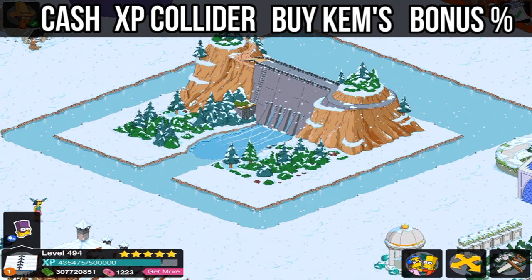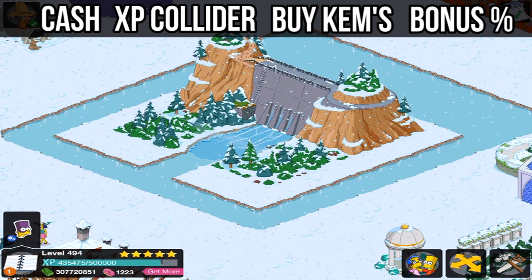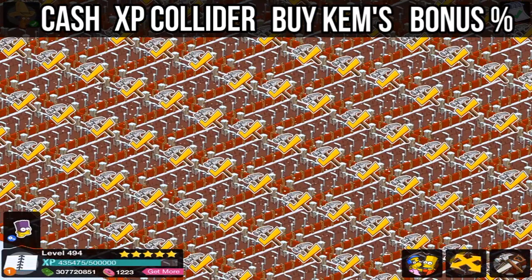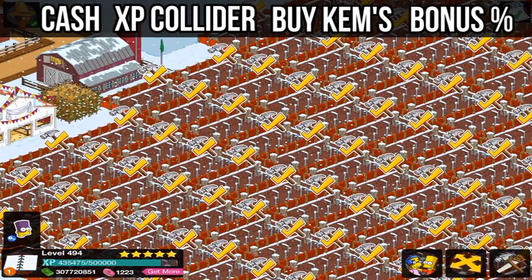Like I said, that is a very, very slow process. The biggest thing is to focus on the first three: cash, turn on the XP Collider if you can, and then do the actual chem farming. So this is all of my quickie marts — we're just going to start placing them down.